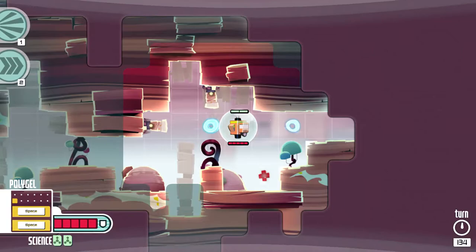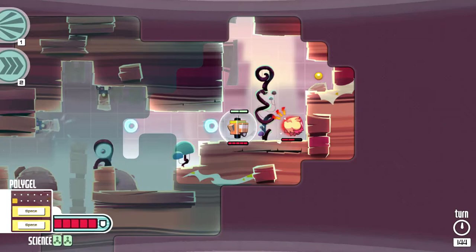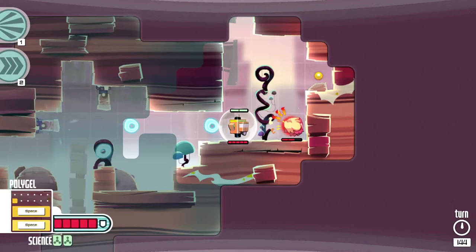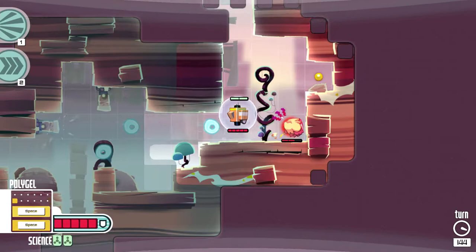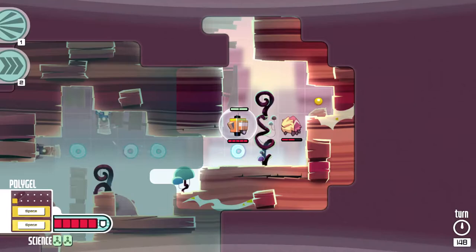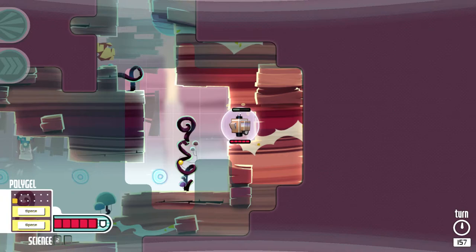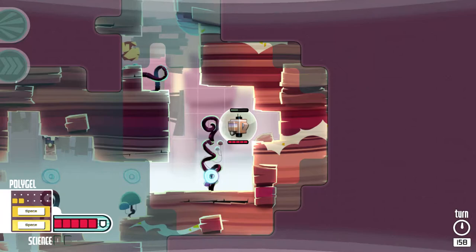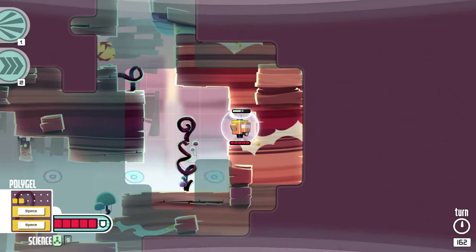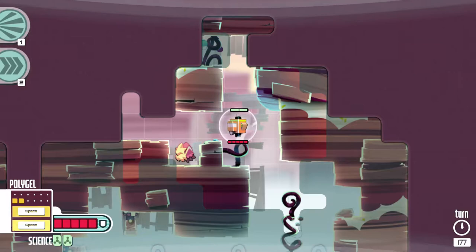We're going to move and grab the health — we don't need it but we'll grab it anyway. An important element is you can use the enemy's attacks against them. The little cannon to the left is shooting blue orbs — you saw it hit him once. We're going to move out of the way and he's actually going to bounce that one back. There are multiple ways to beat encounters — I probably could have also used the little blue circles to take him out without taking any damage.